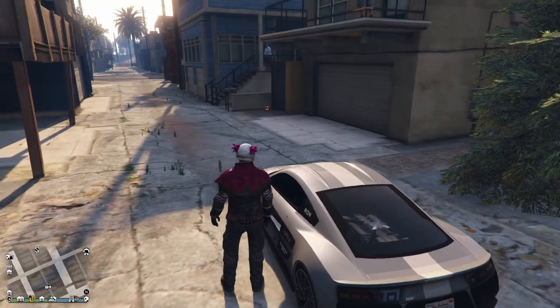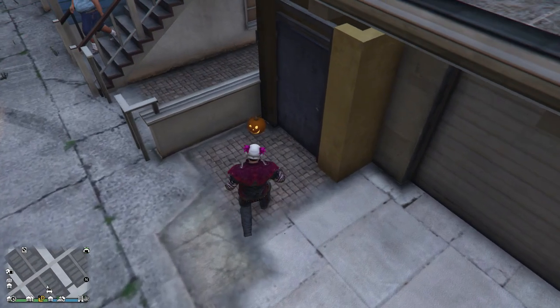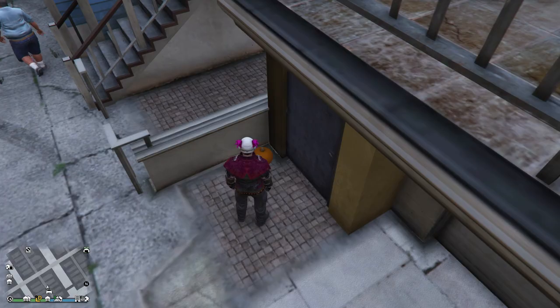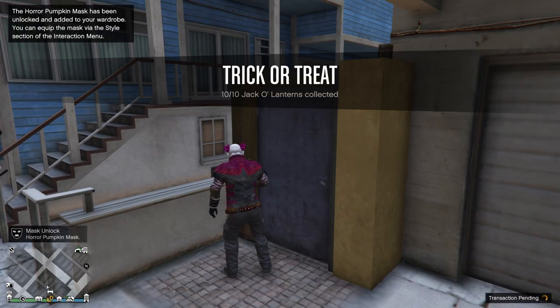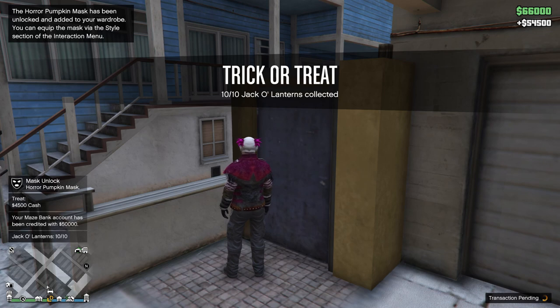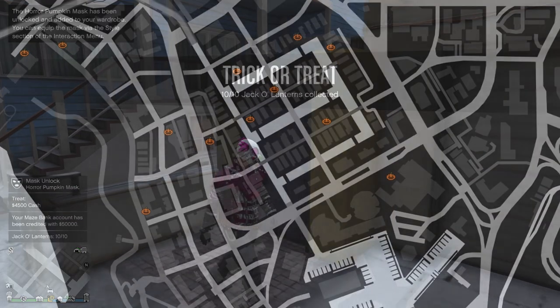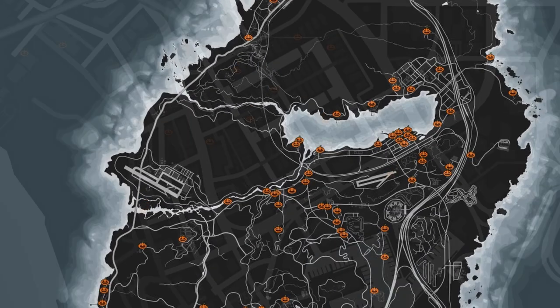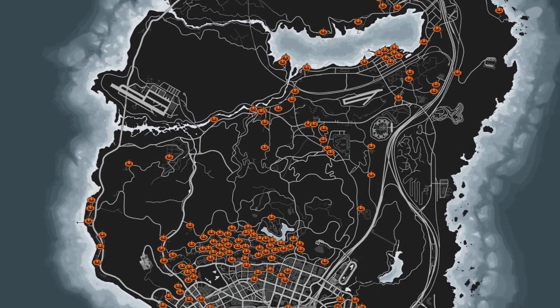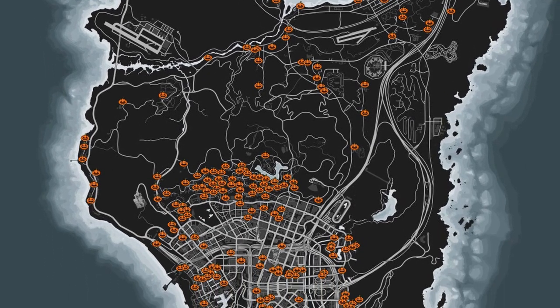Now in order to unlock the brand new horror pumpkin mask, all you simply need to do is collect a total of 10 jack o' lanterns — yes, just 10 of the possible 200 spawns. In the area near the Vespucci canals, there is a total of 10 jack o' lanterns within a street from one another, making it extremely easy to just head to all 10 closest locations. I will leave a link in the description below to a map of the jack o' lanterns for easier reference.